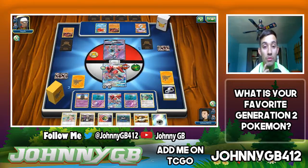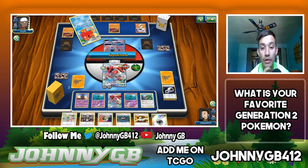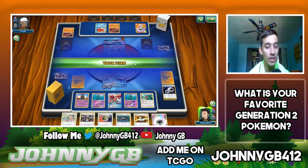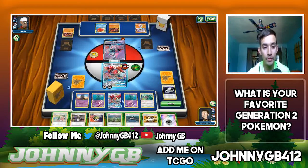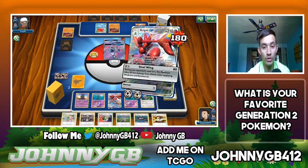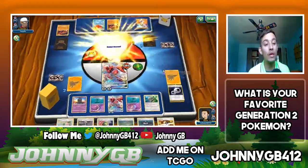Yes he does play basic Fighting energy. So I have to consider: he gets a basic Fighting energy, I used Crosscut — Lele might be able to get a knockout. He doesn't play Double Colorless in the deck. I get a knockout on Lele with Abyssal Hand for one card — thank goodness, and that should be game. That should be a win against Buzzwole. He's going to — he does not retreat. I could Guzma and pick off the Diancy Prism Star but I don't want to risk it.